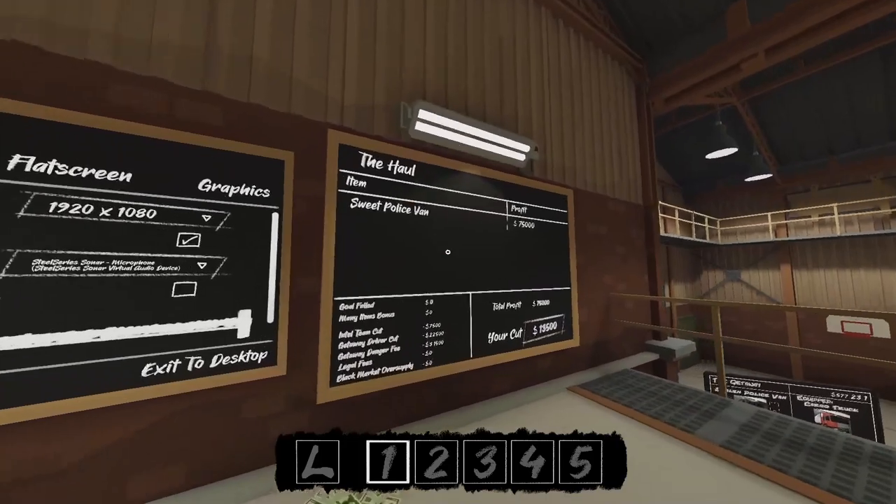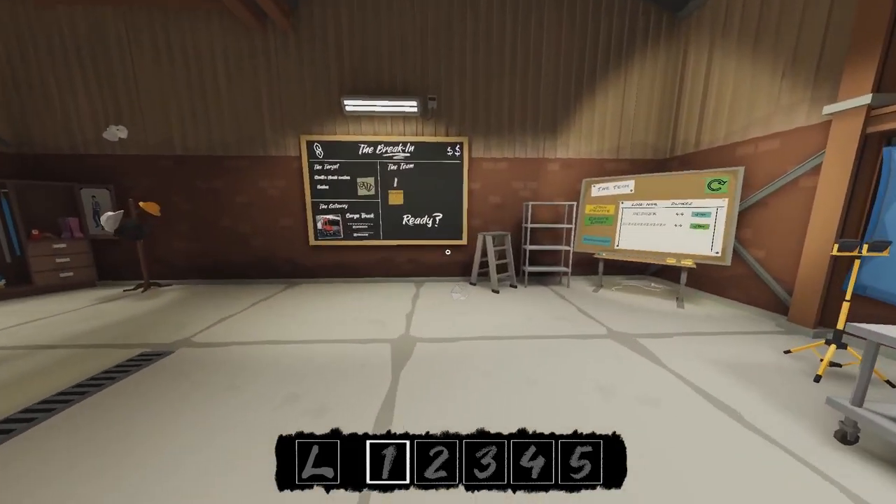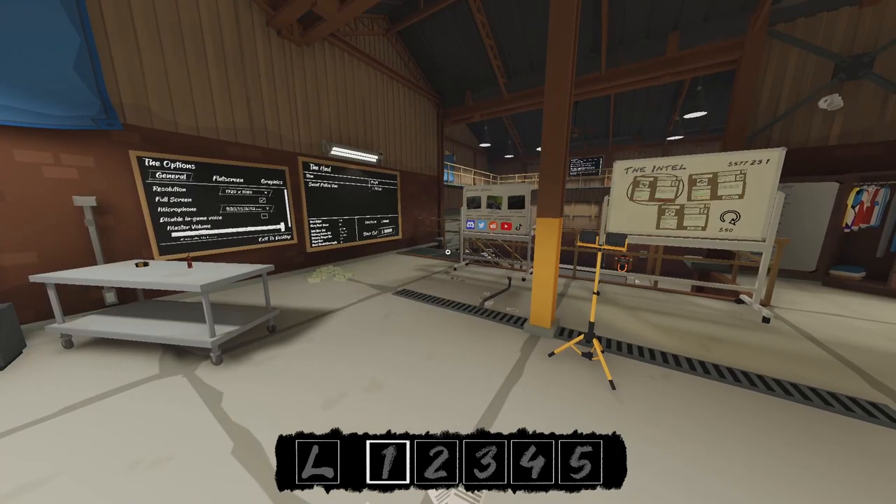Anyway, that is how you steal the police van in The Break-In VR. If you guys enjoyed the video, please hit the like button. If you need any help or have any questions, leave them down in the comment section. If you have any other better methods of stealing the police van, by all means leave them down in the comments as well. I hope you guys have a wonderful time stealing and breaking in — I'll see you guys later, bye!